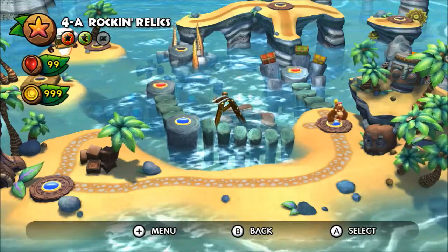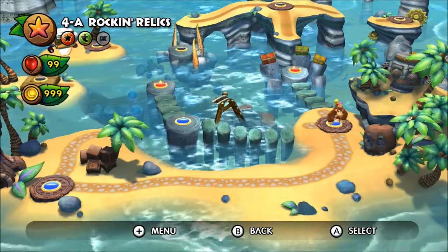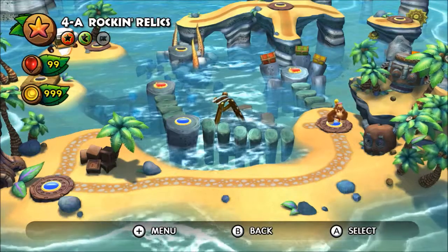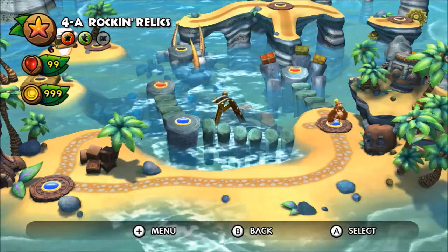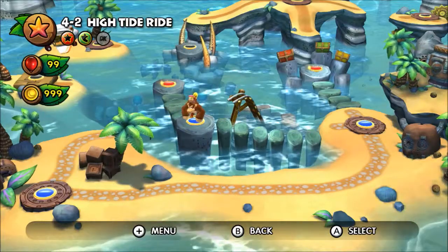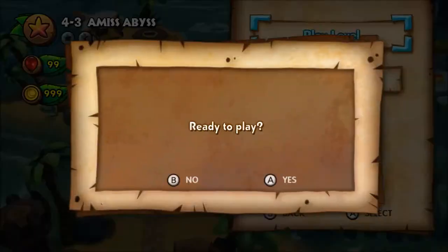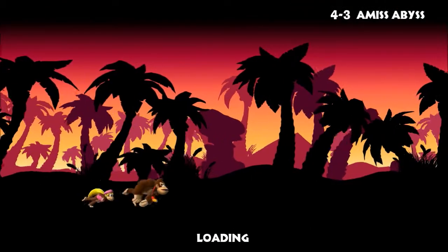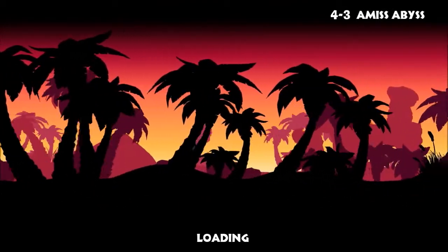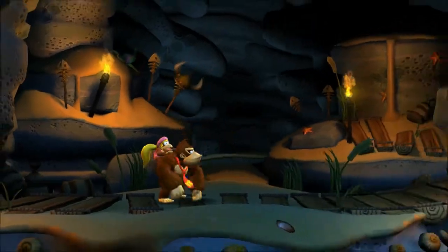Hey and welcome to part 32 of our walkthrough of Donkey Kong Country Tropical Freeze. In the last episode we beat level 4A Rockin' Relics, which was one of the levels unlocked by going through the secret exit in level 4-1 Deep Keep. There was also a secret exit in that level that unlocked level 4B. But we're going to head on to level 4-3 Amiss Abyss, unlocked by beating level 4-2 High Tide Ride. We're having a lot of fun here in Seabreeze Cove, the aquatic themed island with lots of swimming and underwater sections.